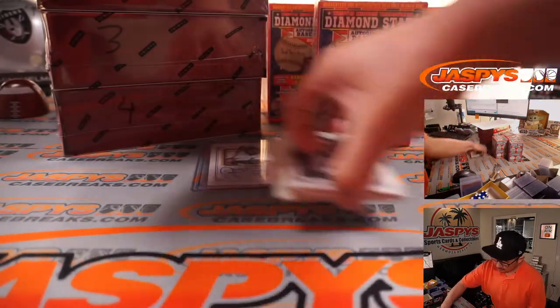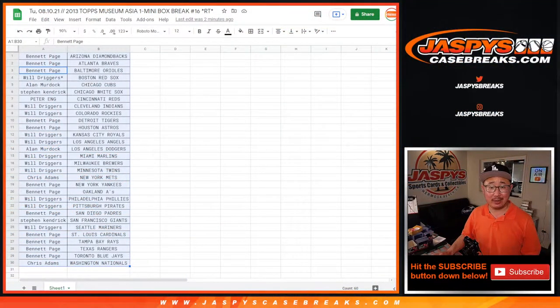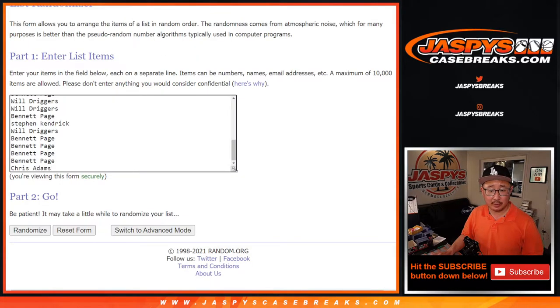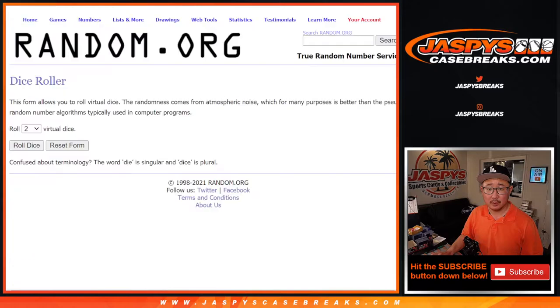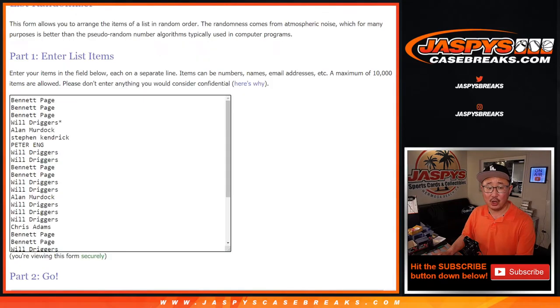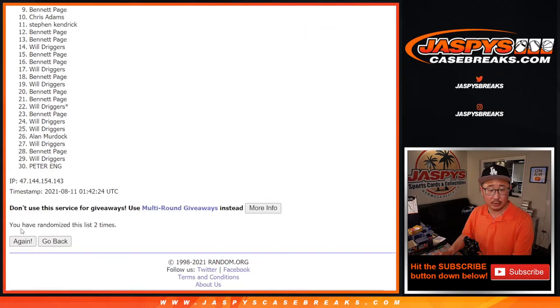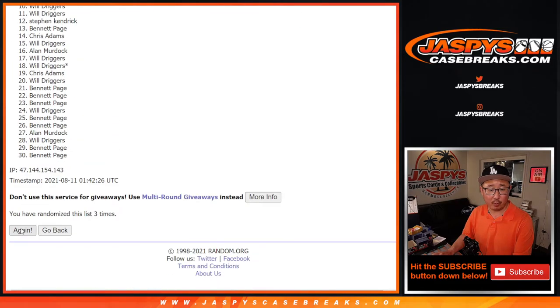Nice. Alright, now let's flip back over here. Let's see who's going to win those spots. Let's grab everybody's names again — new dice roll, new list. Let's roll it, randomize it — one and a four, five times, top ten. After five. Good luck. One, two, three, four, and one — fifth and final time.